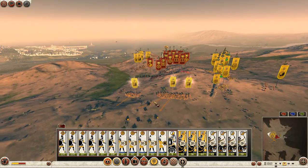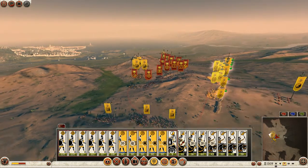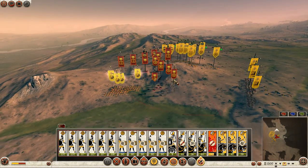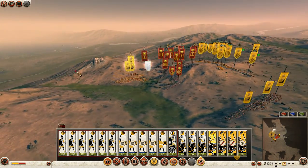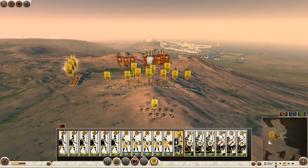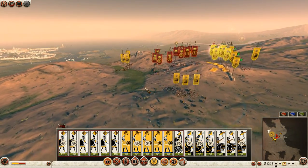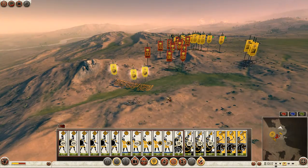My general is dead, which can break the morale of this levy pikeman. So I can really lose in this situation where it seems that I have victory in my hand, because I have lost my general. But if I kill his general, it will make the situation equal.